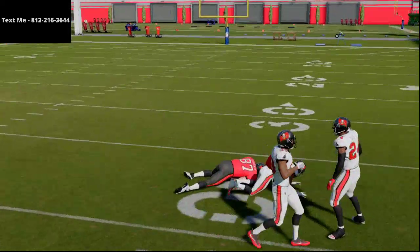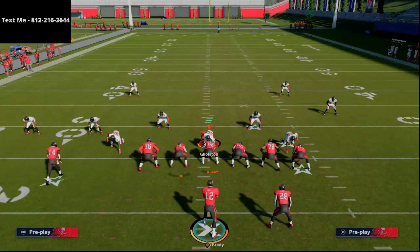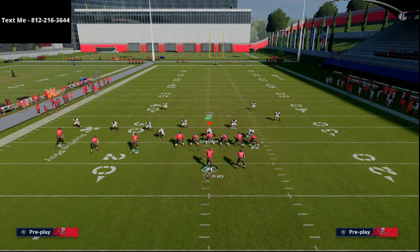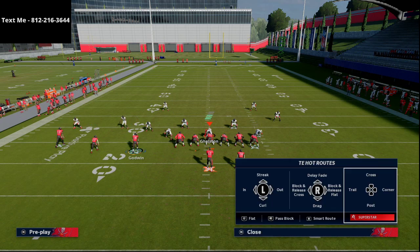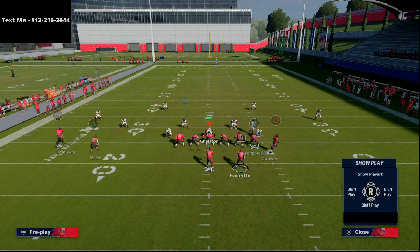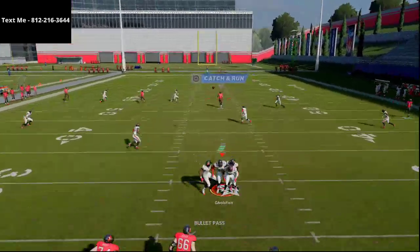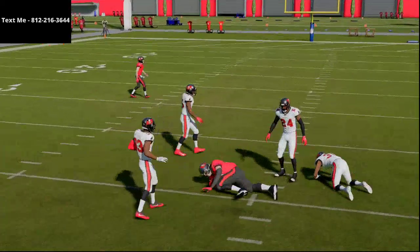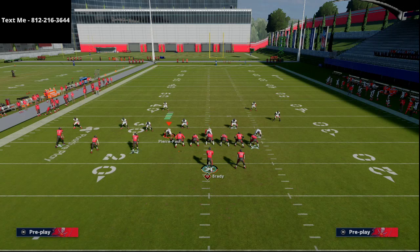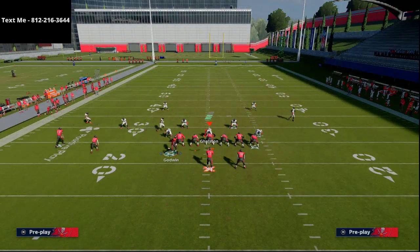Now let's say they run Cover 3 Invert — deep-halfing their secondary. This is probably the most popular defense in the game right now if you've been playing online or Weekend League. Against deep half, the tight end streak isn't in a great position. You can't pass lead him for a one-play touchdown. I'll force it — pass lead hard right — and you'll see it's going to be a pick or a swat every time. Deep half means that safety is literally going to take the vertical-stemming route since he's the only secondary player on that side.